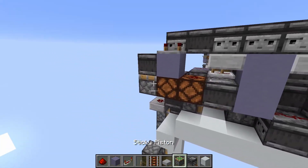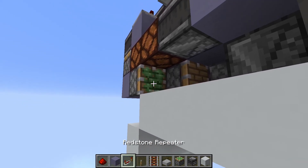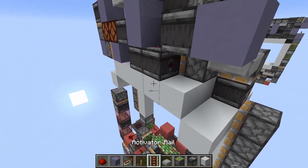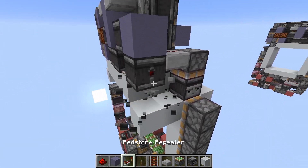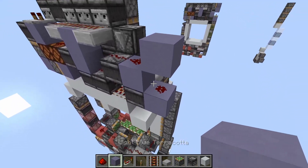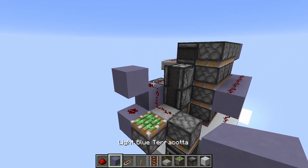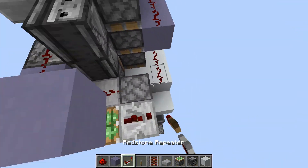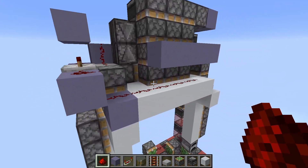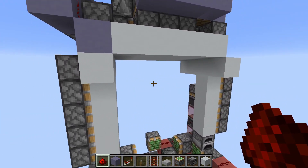Now to get the signal from here to the other side, we place a block here, a sticky piston, and a block. An observer behind this one, a rail here, another observer into a block with dust. It's really important to cut this connection here. A sticky piston here and a block right next to this one, a block here with a 2-tick repeater, and connect it to this line. That will make the distance extend and update the ones below that get bothered.